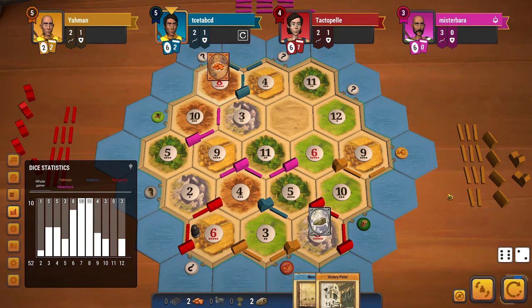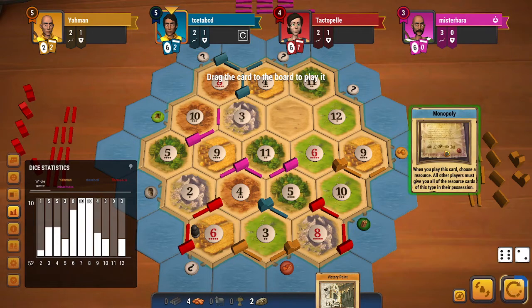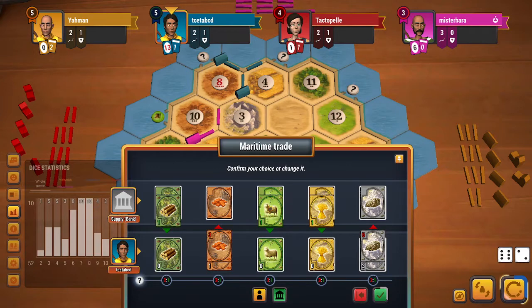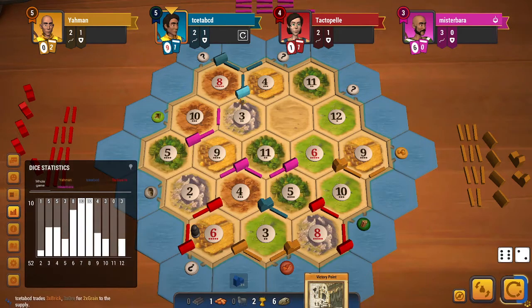Another 8 does roll. I am considering playing my monopoly at this point — and I do, getting quite a lot. After rethinking, I'll go for a city on the 8-3-4, which seems a decent option. Then I'll end my turn. A 4 will give me another city now.